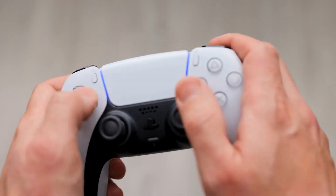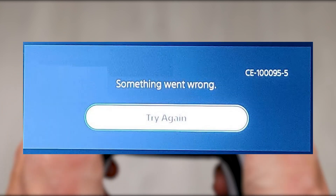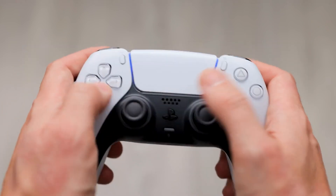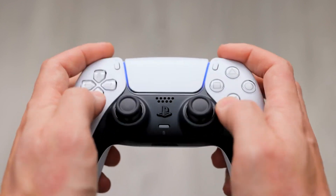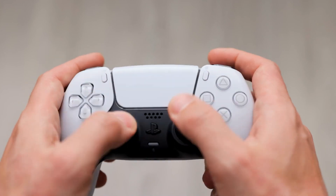Some PS5 players may get the C1000955 error when trying to load a game or app. In some cases, even navigating the home screen can trigger it. In this video, we'll show you the solutions for the PS5 C1000955 error.